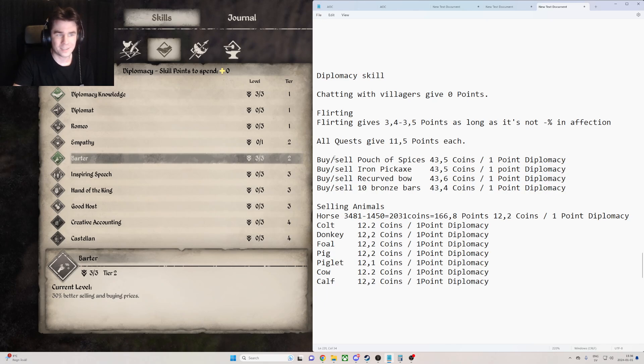When it comes to buying and selling items, you only get diplomacy skill from selling items. So you can't just buy a pouch of spices and then sell it again — you will get diplomacy skill from it, but it's really horrible to do it. There's a much better way, and that's to buy and sell farm animals.